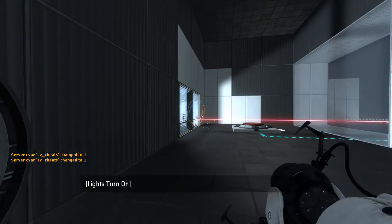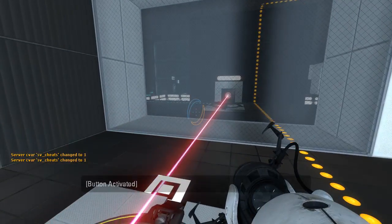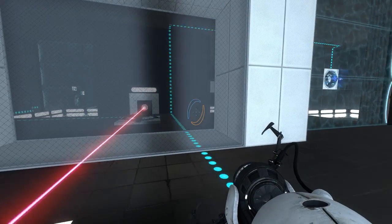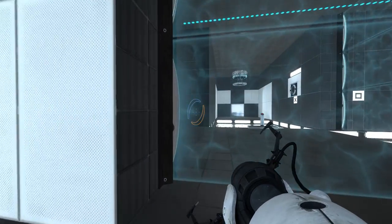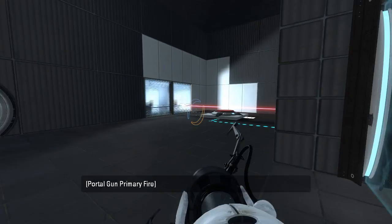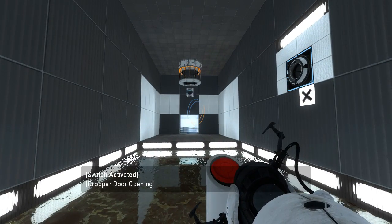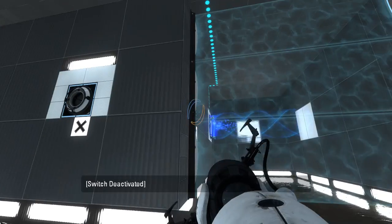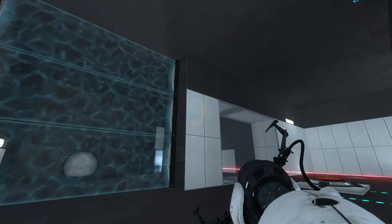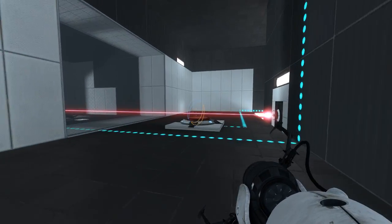Why didn't I use my teleport keybind? I forgot it existed. So this does... oh, it actually does two things — it does the funnel and the fizzler. We have that laser going straight into the observation room, so we need a cube to use it. This button drops that cube. We have an X on that — wait a sec. Interesting. So this is gonna have to be hit at an angle because there's no portal surfaces directly across from it.